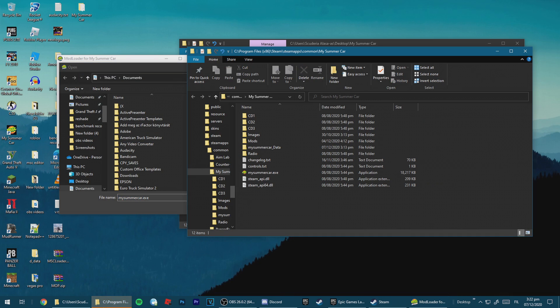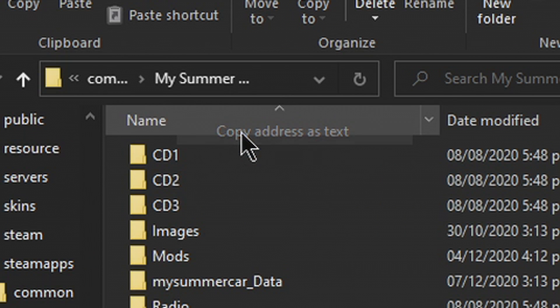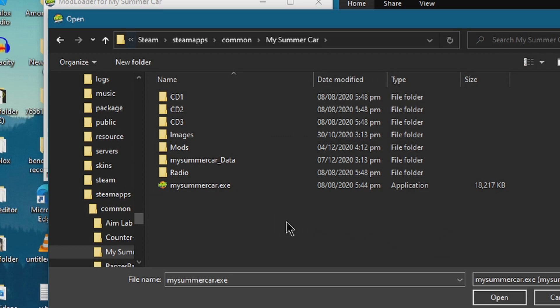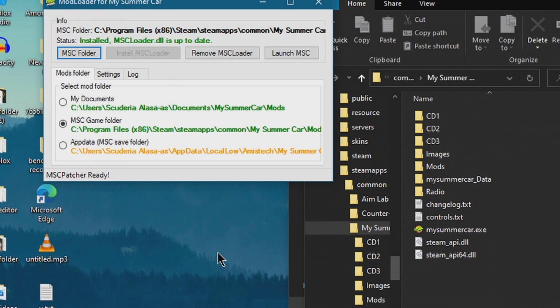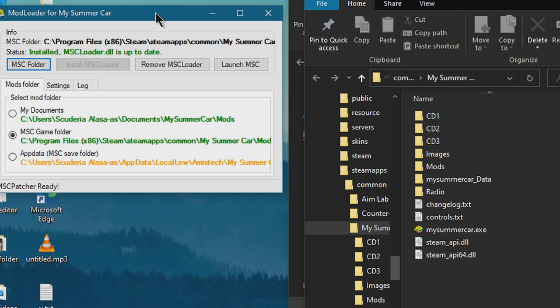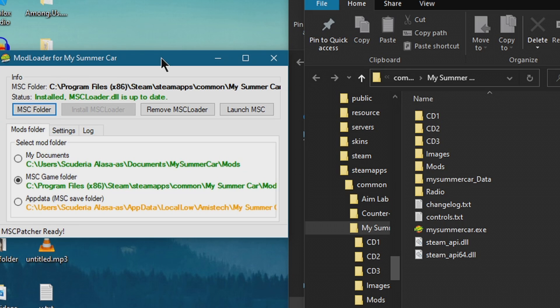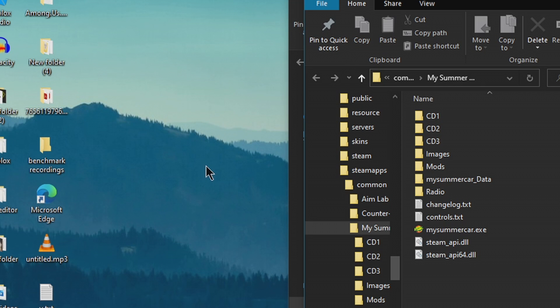Just like that — now it will open the files. Right-click on the address bar and copy address as text. Now paste that into the MSC Loader path field and hit Enter. Just like that. Now double-click on My Summer Car.exe. Note: this mod loader does work on pirated copies, but it will just act like it's working, to be honest. I already have MSC Loader installed here. Click on MSC Game Folder, then click on Install MSC Loader. Just like that. Feel free to close this because you don't need it anymore.